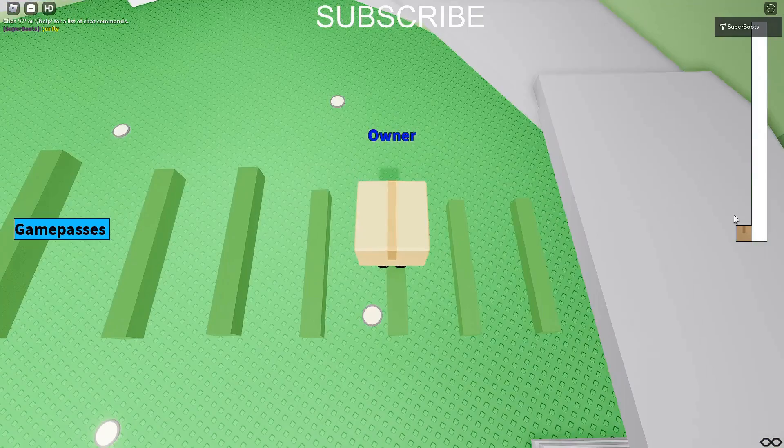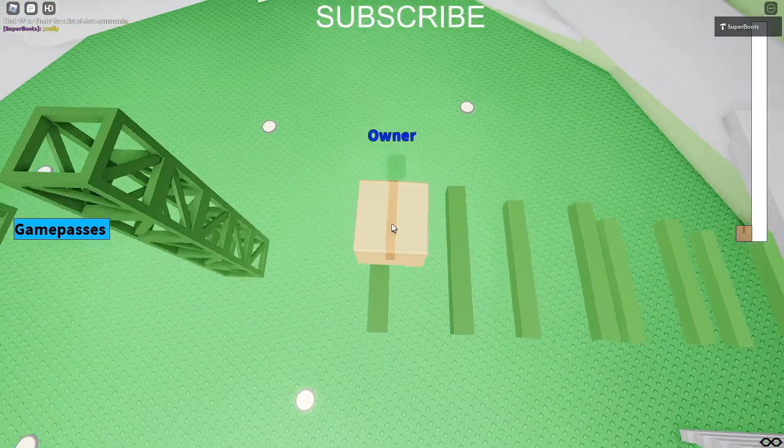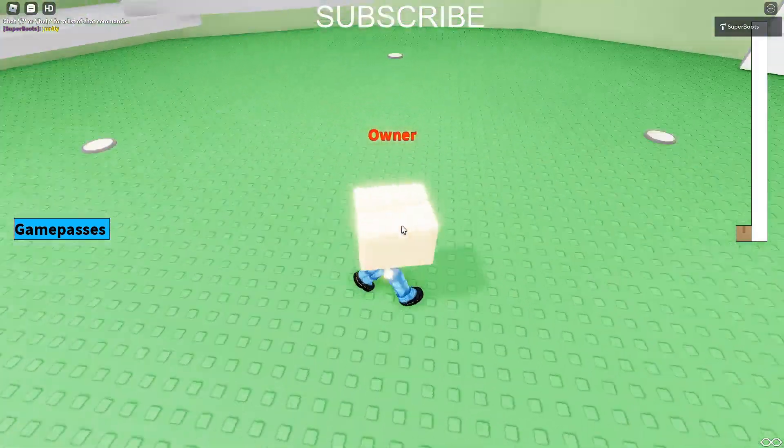This height bar works, just not with my avatar. If I rejoin it'll work, but then I won't be able to jump.